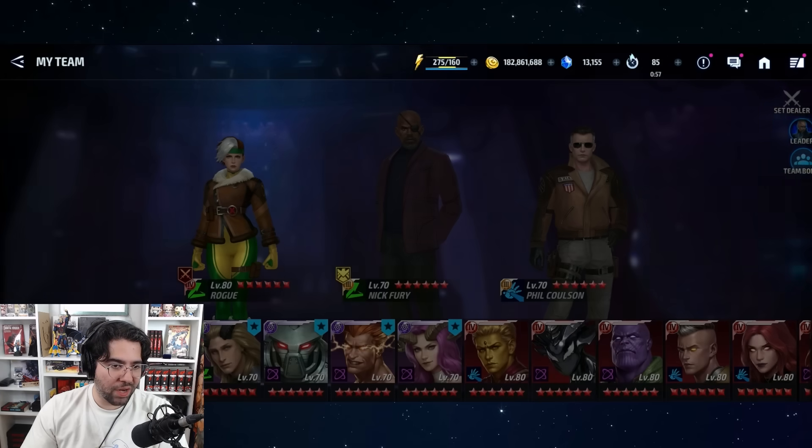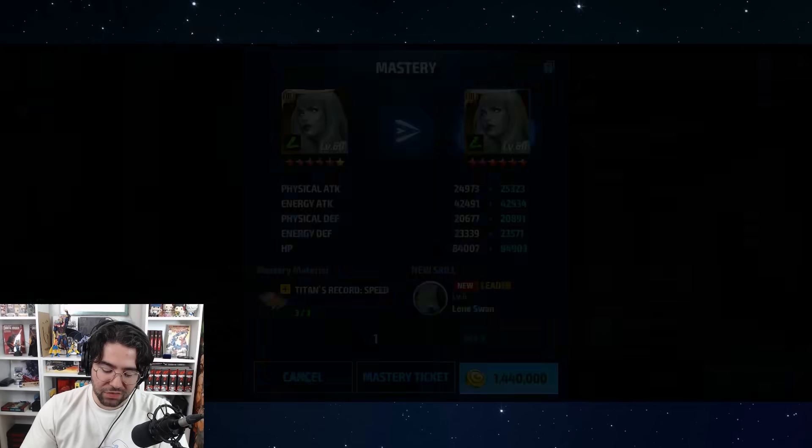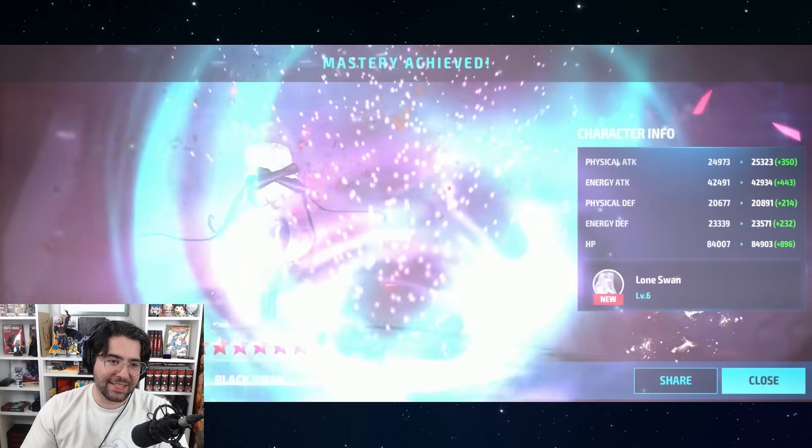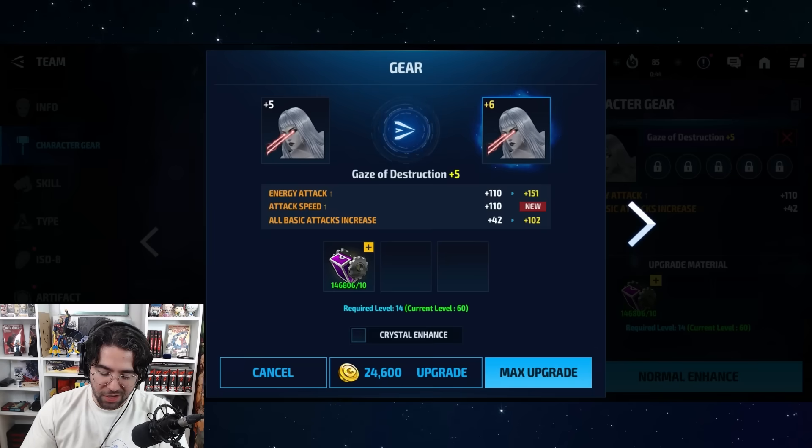I know I've talked a lot about this update already and I stand by a lot of what I said, but that one change is very very good. So there you go — level 6-star Black Swan. But we're not done, we're not done — we have a lot more gold to burn through.